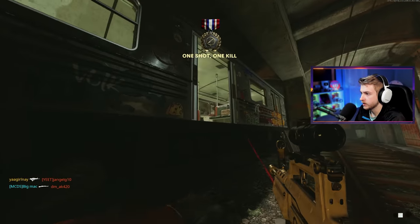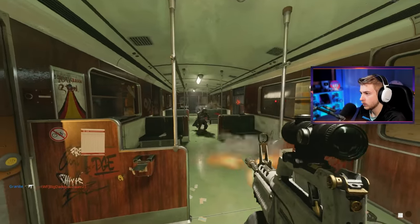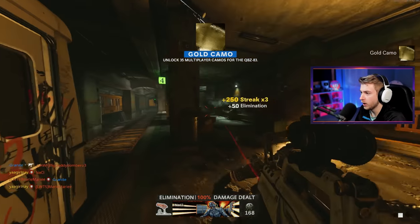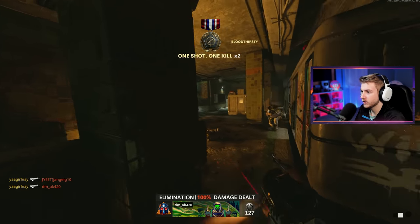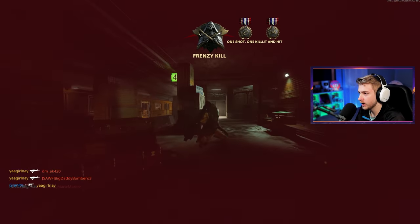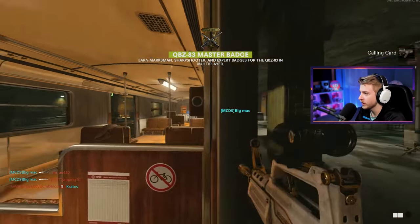There we go. Let's stun into the bus. That was awful — that's gold though. What an awful kill to unlock gold on, but we'll take it. And we're still going, we're still chilling. Granite had to ruin it, but there we go — that's our first gold on this account, our first multiplayer gold.